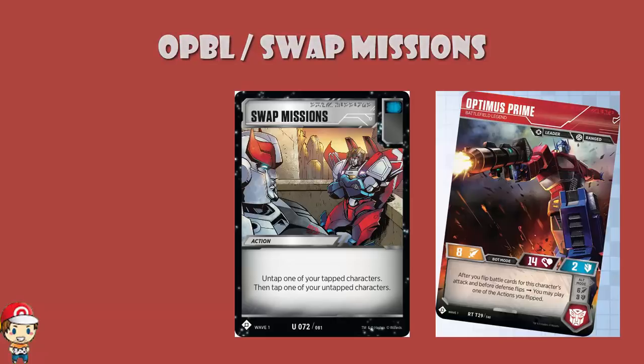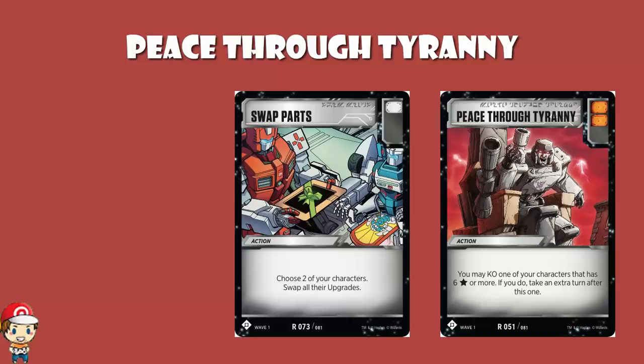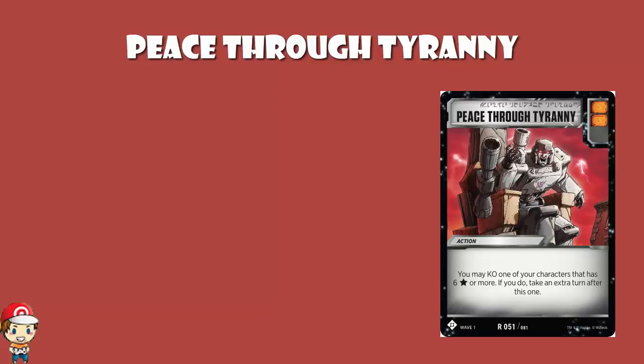Peace Through Tyranny is a card that's come up, especially in the swap parts deck. You may KO one of your characters that has 6 stars or more, and then take an extra turn after this one. What happens if you play it but your opponent has no untapped characters? Do we untap everyone, your turn ends, and then you get the next turn? Yes. If there are no tapped characters on the field — that's you and your opponent — then everybody untaps and you go to the next turn. Generally speaking, if you were the last person to attack, everybody untaps and then it's your opponent's turn. But because you played Peace Through Tyranny, you get the next turn. So even though you just attacked and there are no untapped characters, everybody untaps — and it's your turn because you played Peace Through Tyranny. It just follows the official rules.